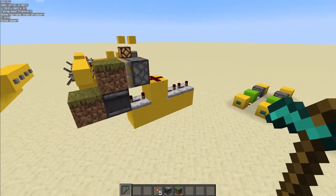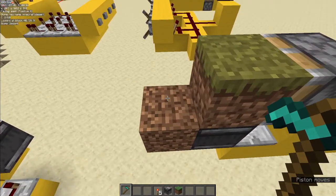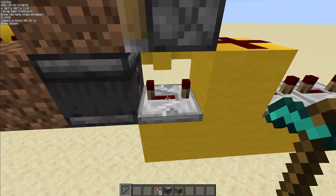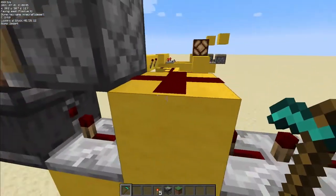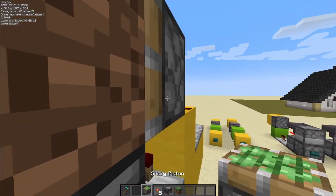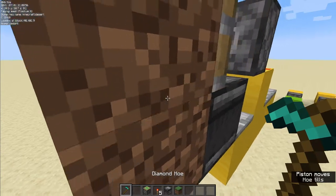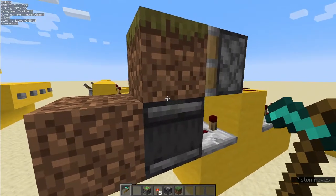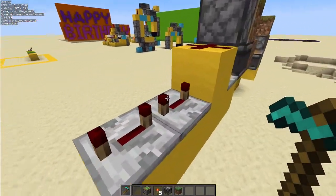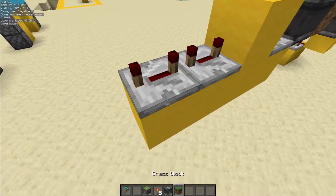Now for the more complex contraptions — the first is the hoe switch. When you till a piece of soil, an observer detects it and fires a four-tick pulse into a block with a piece of redstone dust on top and a piston behind it facing this direction. That piston has a block on its face that un-tills the soil, letting you redo it again. The output is right here — you can put it into a pulse extender or a T flip-flop like in the previous video.